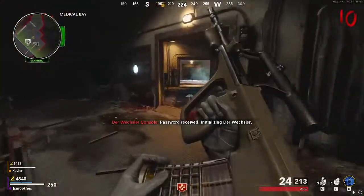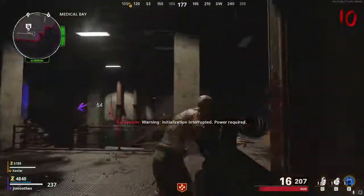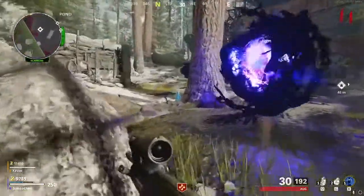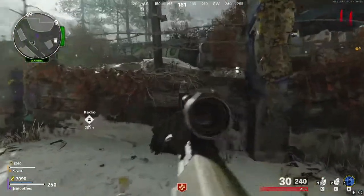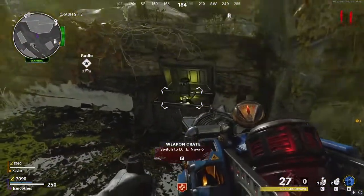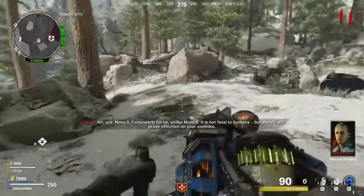To move on to the next step of the easter egg we have to unlock all four upgrades for the wonder weapon. For extra efficiency we've already been doing a lot of these steps along the way. Go back to the pond and retrieve the vial that was underneath the fungal spore. Run up to the crash site and find the little crate covered in vines. Since we filled the gas canister we can put it on top and then shoot it with a regular weapon. This will open the first upgrade for the wonder weapon — the nova 5 upgrade. Once you insert the upgrade into your wonder weapon, make your way back to the medical lab.